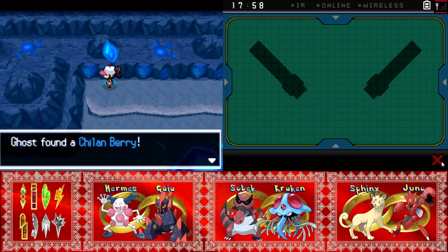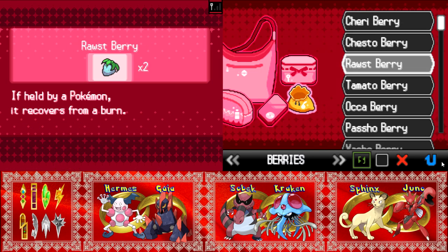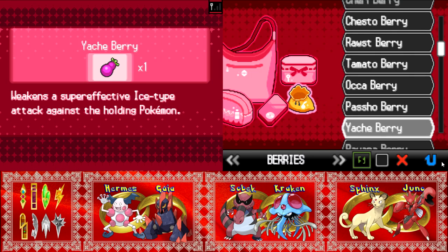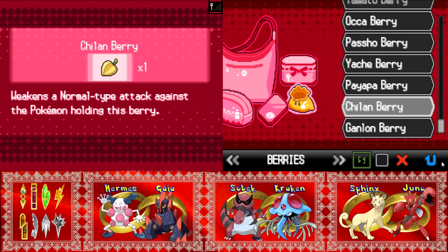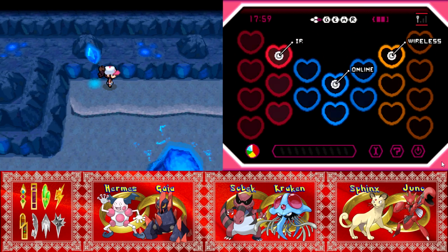A Chilan Berry. What does that do? Someday I won't have to look up every single berry. It weakens a Normal-type attack against the Pokémon holding this berry. That is the most random and fairly useless berry, unless it's an anti-explosion scenario.